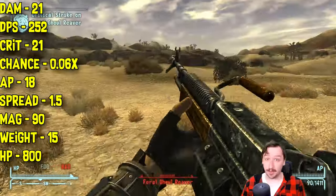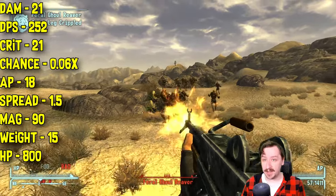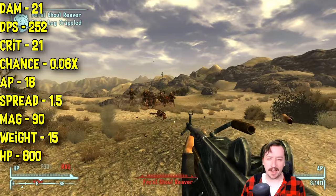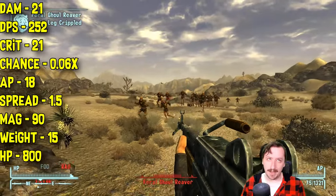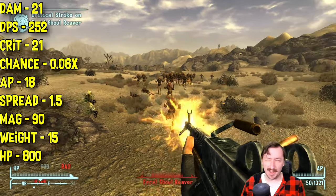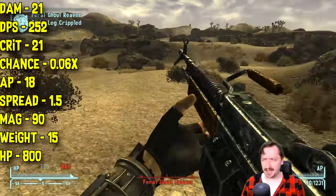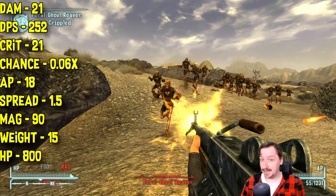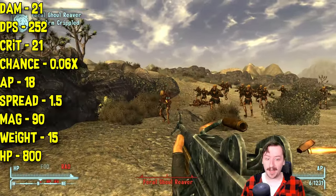DPS is where this thing really shines. It does 21 crit damage on hit, same as its regular damage — pretty normal. It has a low crit chance of 0.06, like most automatic weapons. This one only costs 18 action points, which is surprisingly low. The Light Machine Gun is actually really good in a VATS build — I'm not sure why, but it's really, really strong for VATS.